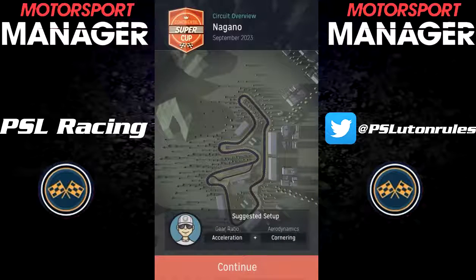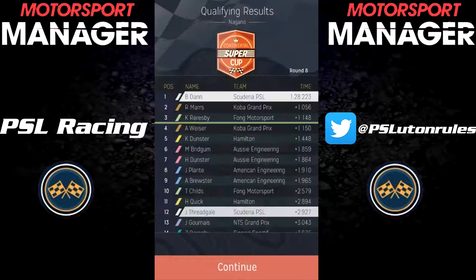Race 8 was at Nagano, and qualifying there saw us end up 1st and 12th — so not a good day for Fredgale there. Also, both Aussie Engineering guys qualified 6th and 7th, so not an amazing day for them either. So heading into the race, things are looking quite good.